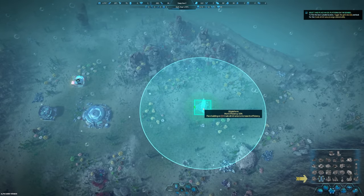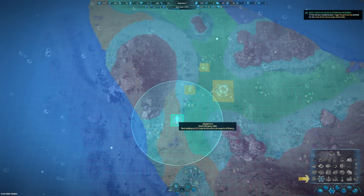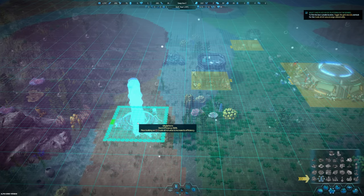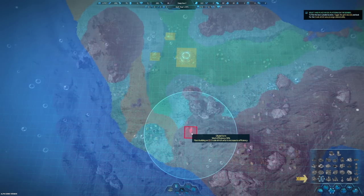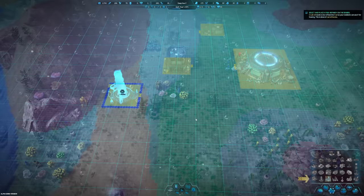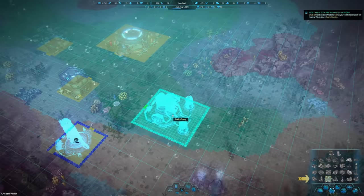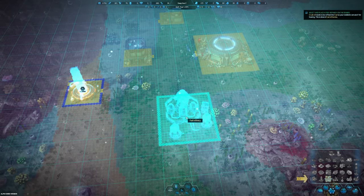To find the best suitable location, toggle the grid view and look for crude oil-rich areas - orange colored cells. Oh, right here - this is crude oil! It kind of highlights underneath as orange when you're moving around. Let's put it here, nice and close. It's 100 efficiency. Crude oil needs to be refined into fuel for residents to use for heating - that's done in fuel refiners. I feel like the refinery should be relatively close to the oil.